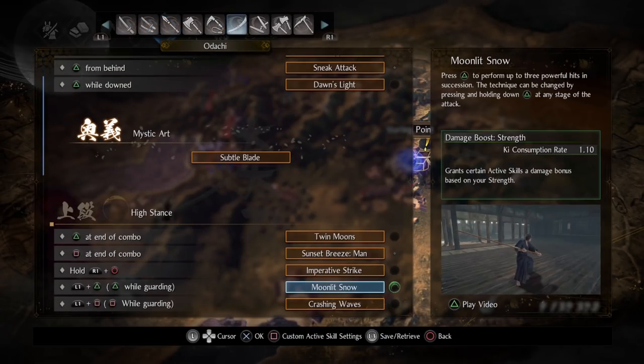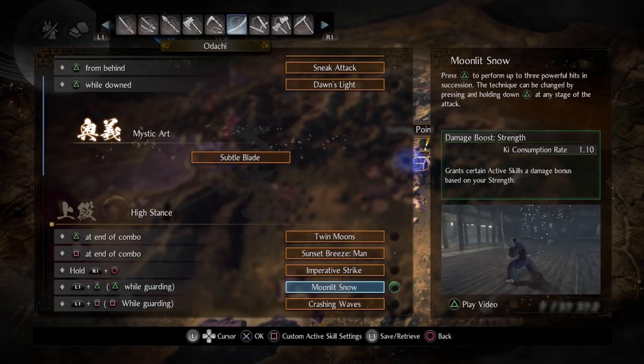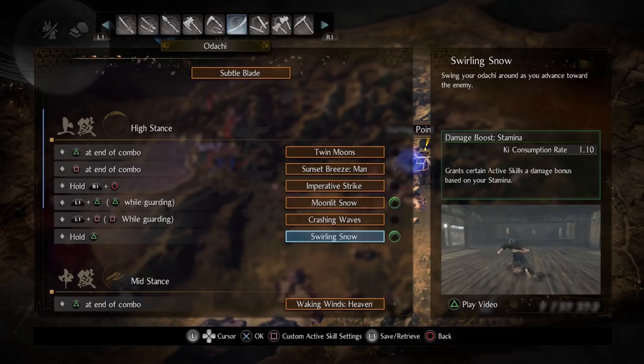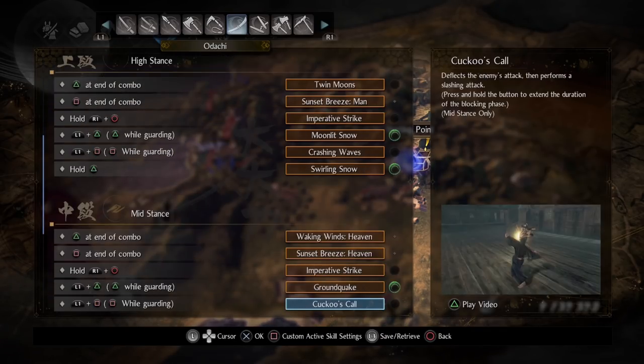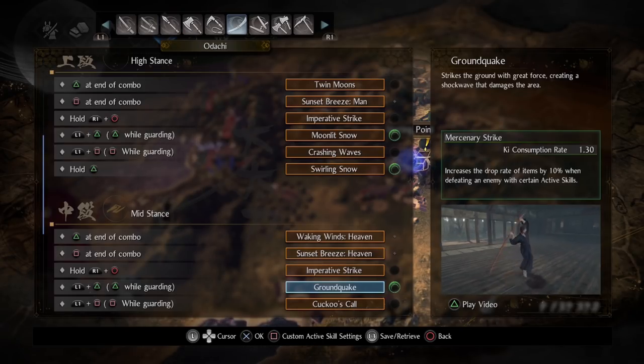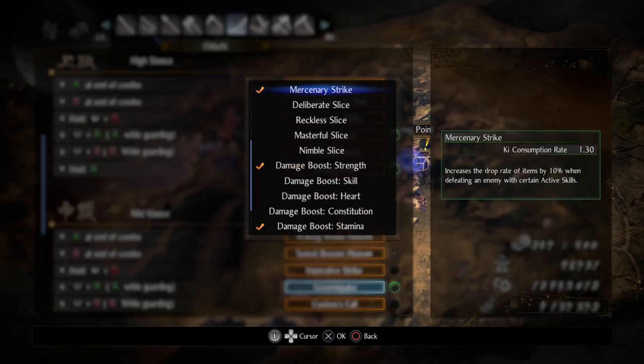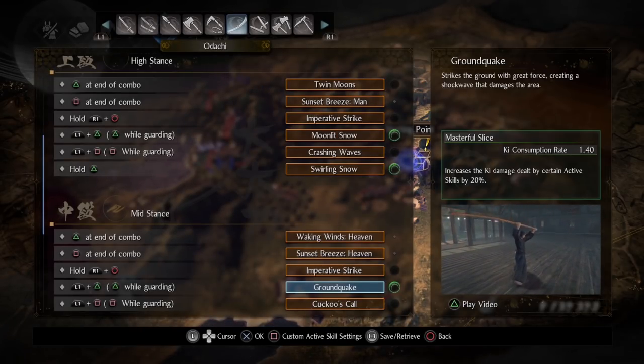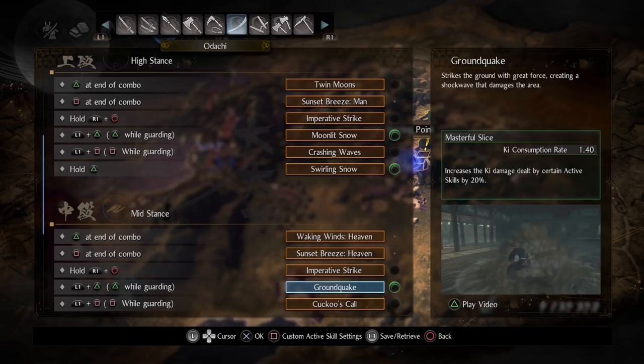In the skill customization category, since Moonlit Snow is our heaviest hitter, we're giving it the damage bonus based on strength and the damage bonus based on stamina over on Swirling Snow to further amplify output. On Ground Quake, I'd suggest Masterful Slice — Ground Quake already does a ton of ki damage and Masterful Slice further amplifies this if you need to absolutely destroy a human opponent's ki.